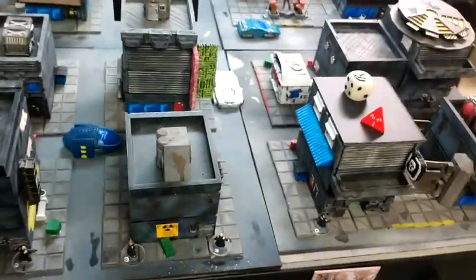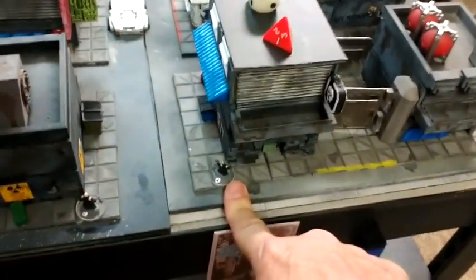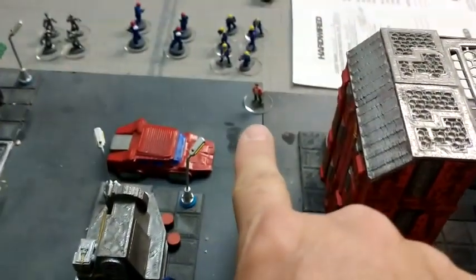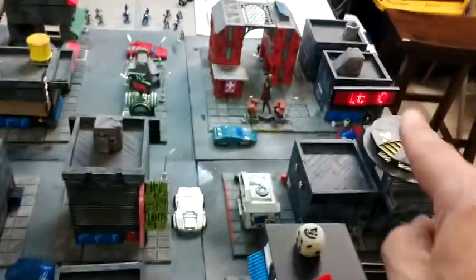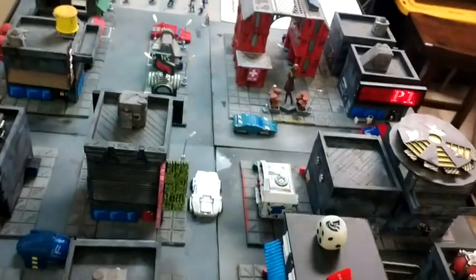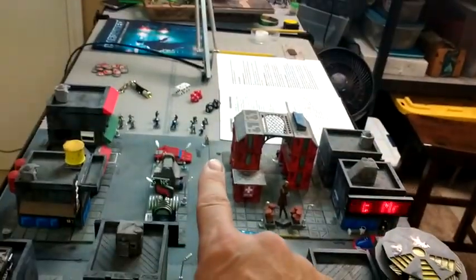Our scenario today has our clones — scaled down for 15mm. Clone Alpha is my splicer, my cyber guy. He has to get all the way down the board. My clone has a thumb drive with some data that he's got to deliver to a contact and then get off the board. This is a two-foot by two-foot board, which in 28mm scale is equivalent to a four-foot by four-foot, giving me six turns to get my guy all the way down there — so he's got to be booking it most of the time.